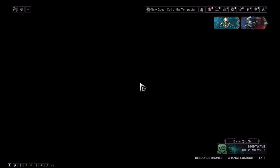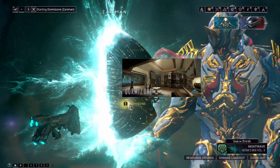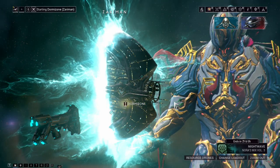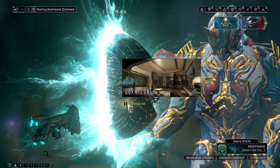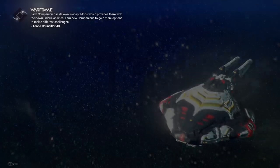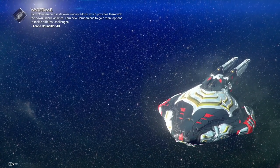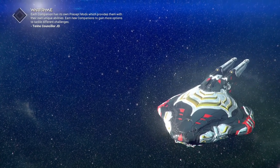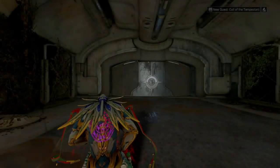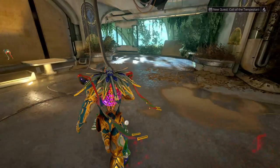First of all, we have to go to the Duviri Zone. After that, we just have to go to Teshin, and behind him — or when we enter the Duviri Zone — there is one place where we can level up our Intrinsics. You obviously know that if you've played the game before, so let's get there.